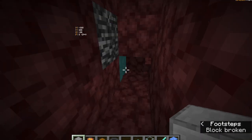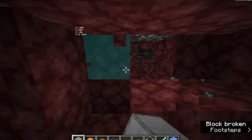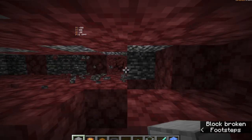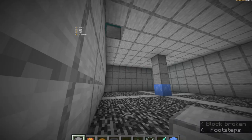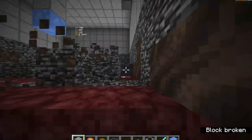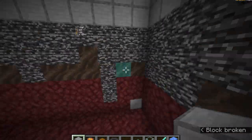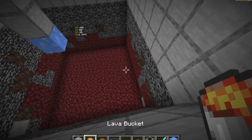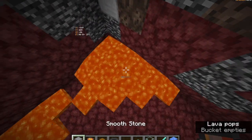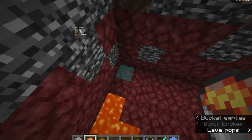Now I can start breaking out all of these blocks — this will take a little bit so I'm going to speed it up. Now we're going to go over to the four corners and place the lava, because in 1.16 lava acts like water to blazes — it will push them just like water does to zombies and everything.